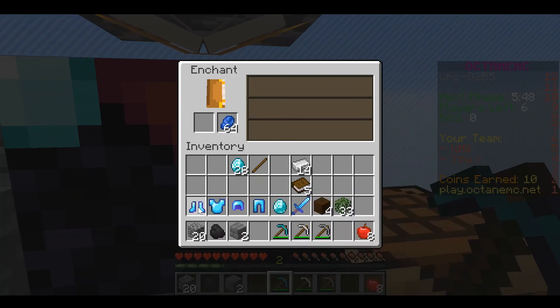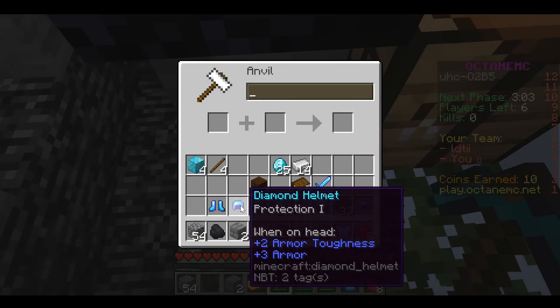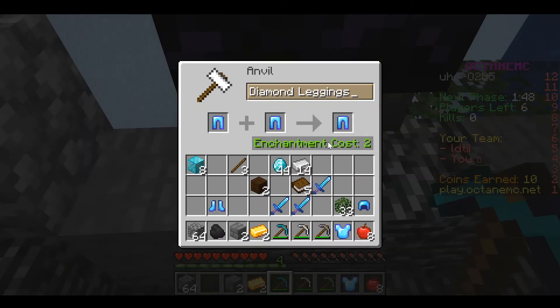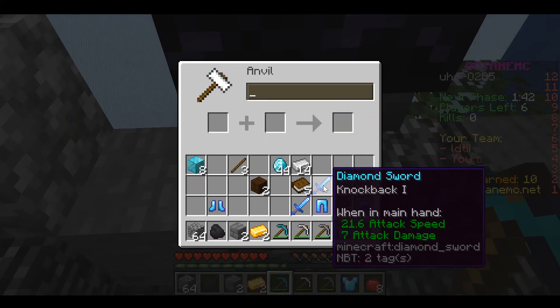Once you guys have two Prot 1 sets, combine them to get a Protection 2 set. Also combine your two Sharpness swords to make a Sharpness 2. Here I also managed to get a Knockback sword, and if you guys have some spare XP you can use it to knock people off into the void.